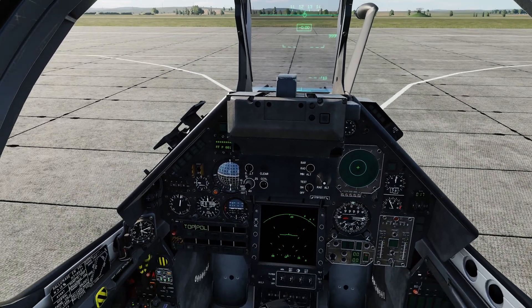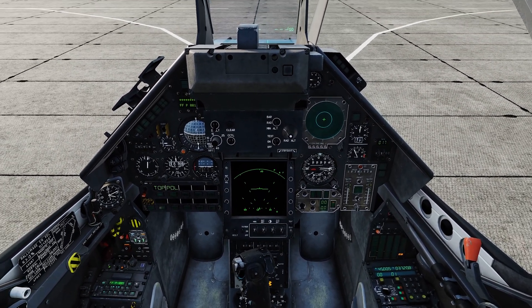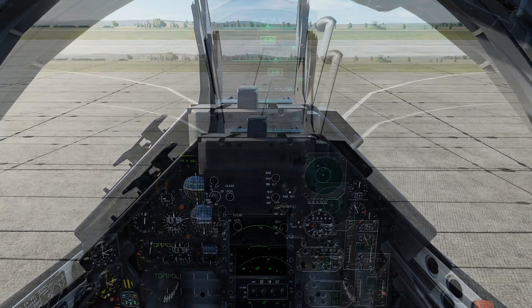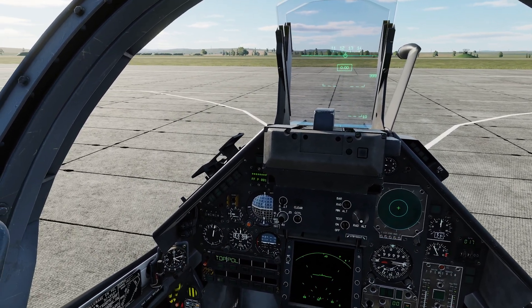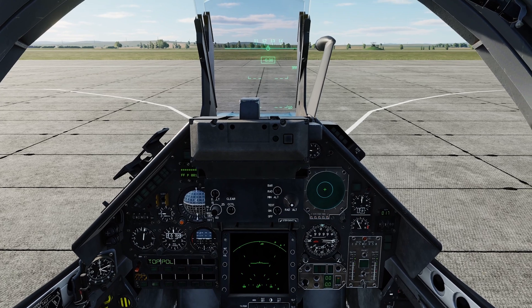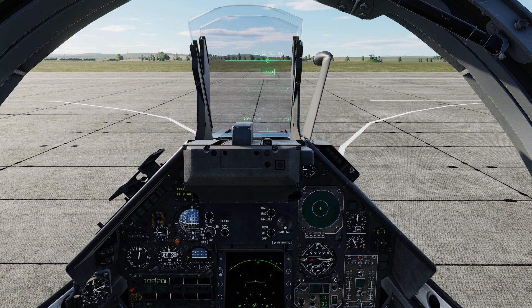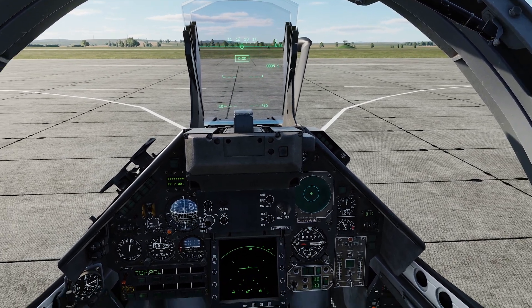We've completed our pole start procedure and are ready to taxi. At this point I would contact the tower if there was an active controller to ask for taxi permission, or simply declare your intentions on the online server on its ATC frequency, or in single player use the F10 ATC options. I'm going to demonstrate by declaring on frequency at an uncontrolled airbase, which is quite a common situation on online servers.